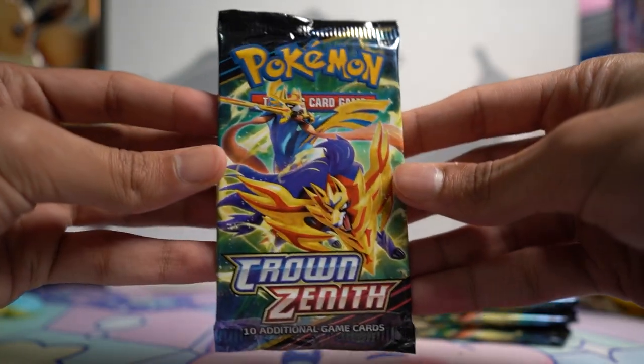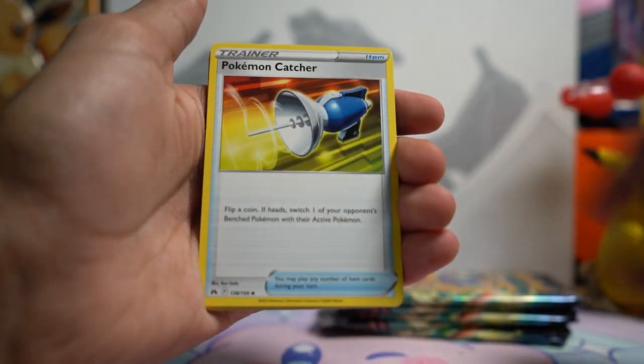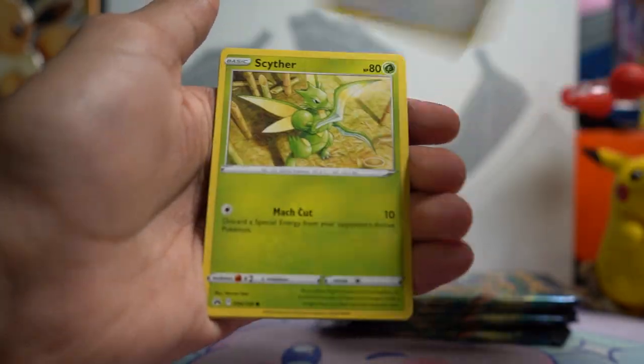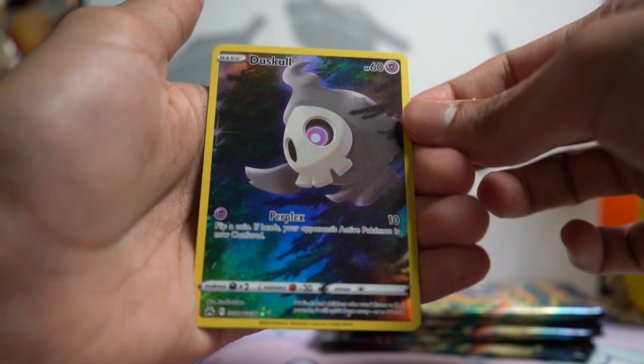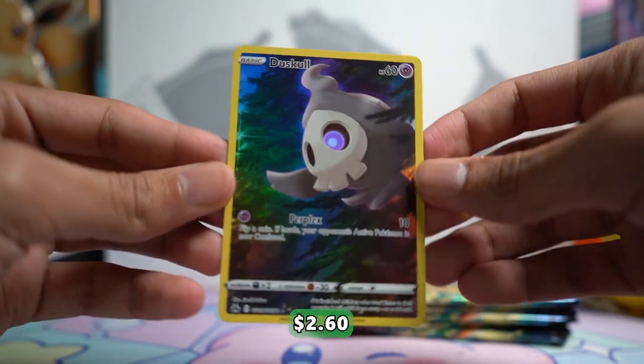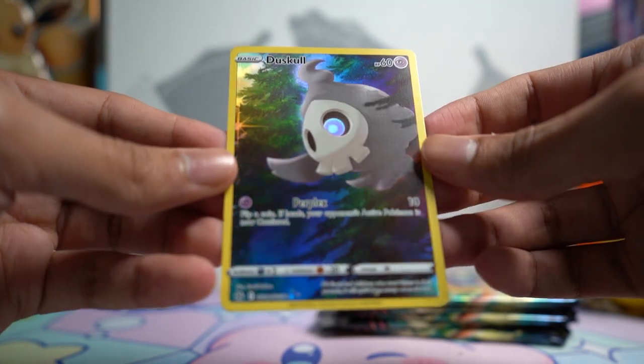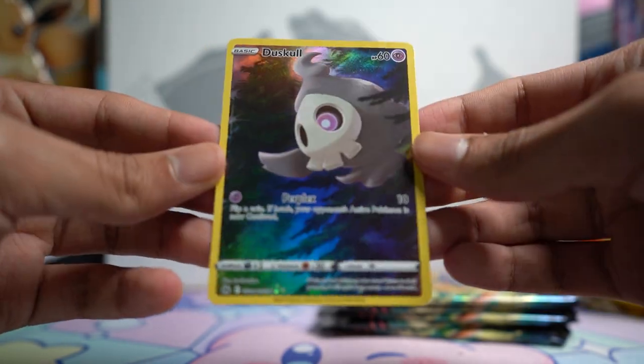Here we go for the last pack of this group of five. We've got Steel Energy and a Bisharp, and then a Duskull Galarian Gallery card and a Double Non-Holo. Another one of the character rares I was missing — I think there are nine total. I love Duskull and this card is super sweet.